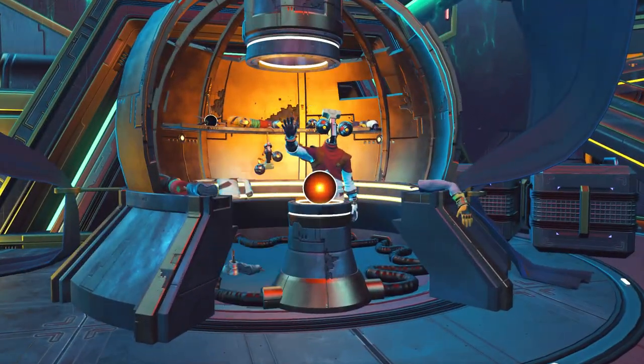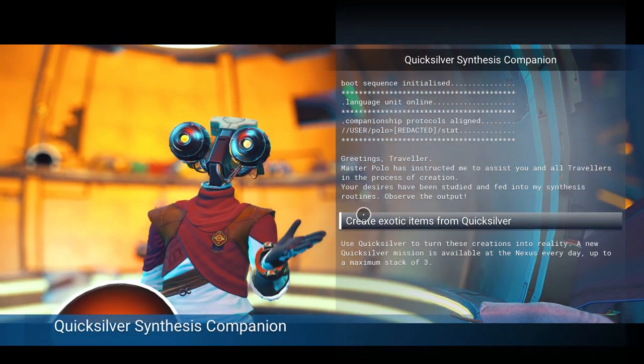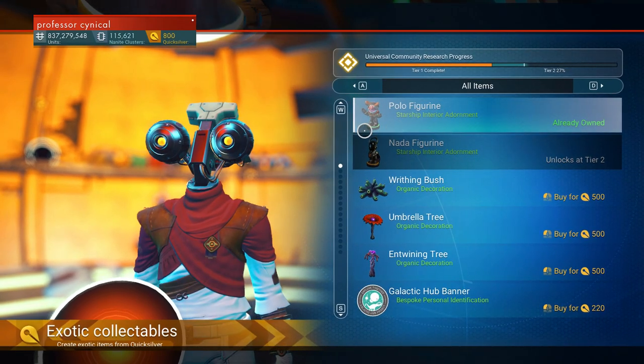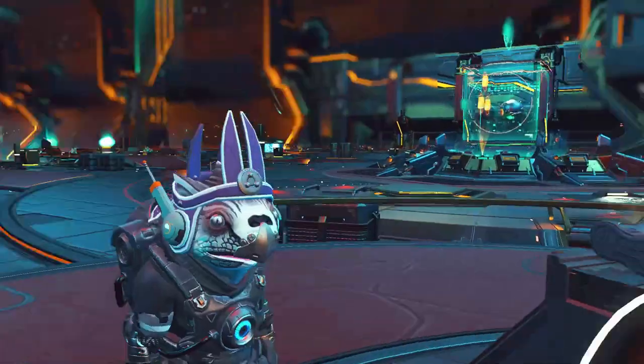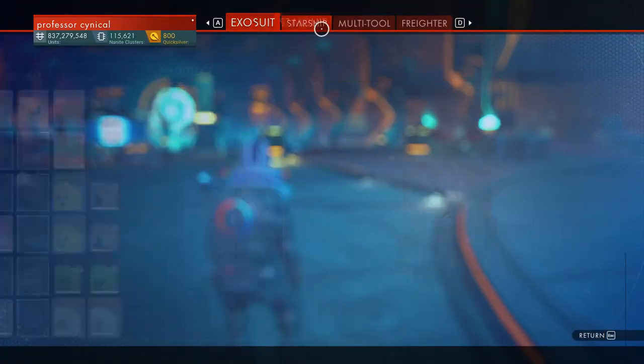Now we need to go over to the Quicksilver Synthlesis Champion — an absolutely amazing guy — because this is where we're going to get that new beautiful polo figurine. We need to buy it. It is a little bit expensive so you are going to need the Quicksilver first, but don't worry, I will get you that Quicksilver back.